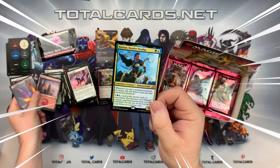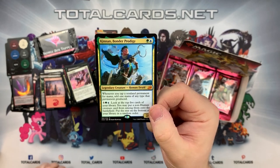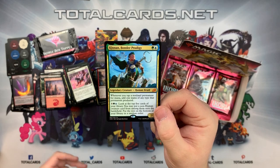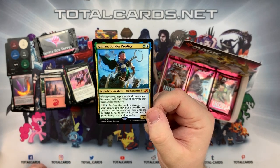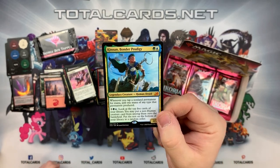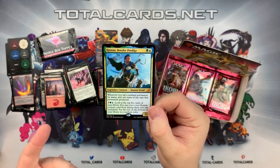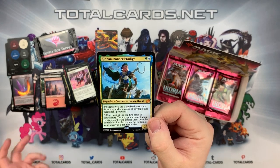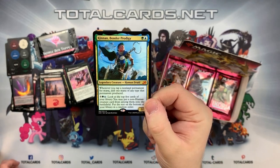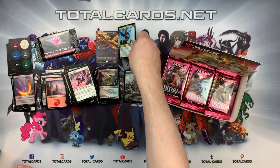We got one of our mythics - fantastic! We have Kinnan, Bonded Prodigy. It's Simic - one blue and one green. A fantastic creature, and really interesting how cheap it is for what it does. Legendary creature Human Druid - whenever you tap a non-land permanent for mana, add one mana of any type that permanent produced. So it just gives you that mana boost really early in the game. These are the colors that always do that and it combines really well with certain cards. You can pay five in Simic to look at the top five cards of your library and put a non-human creature from among them onto the battlefield. That's our first mythic.